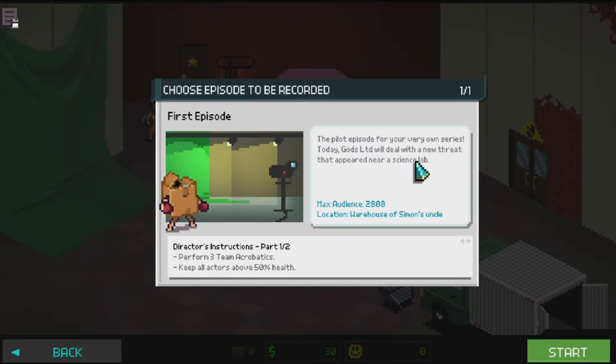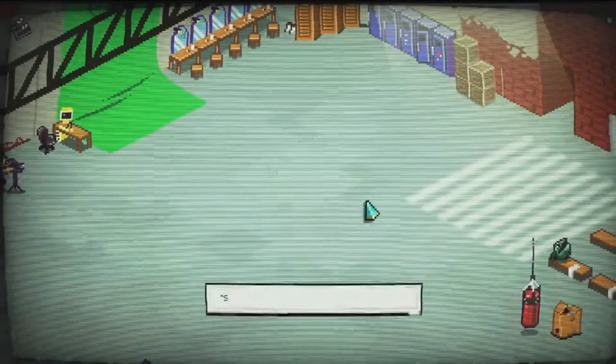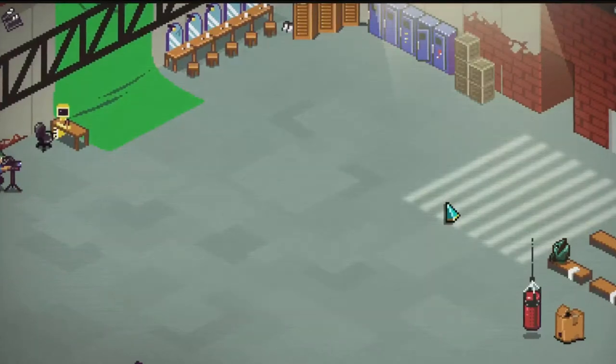First episode - the pilot episode for your very own series. Today God's Limit will deal with a new threat near a science lab. Maximum audience 2800 and the location is in a warehouse of Simon's uncle. The director's instructions - I'll go through that in a minute. Excuse me - Season One, Episode One.